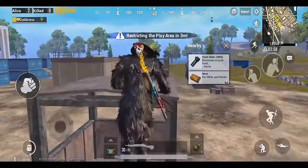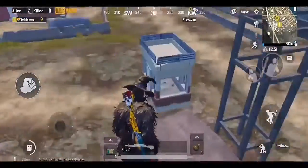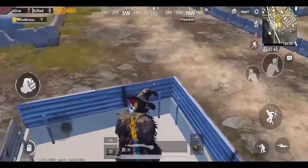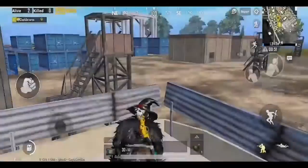You can climb this tower in Novo like this, and jump over here to hide yourself. As soon as the enemy comes near you, stand and shoot.